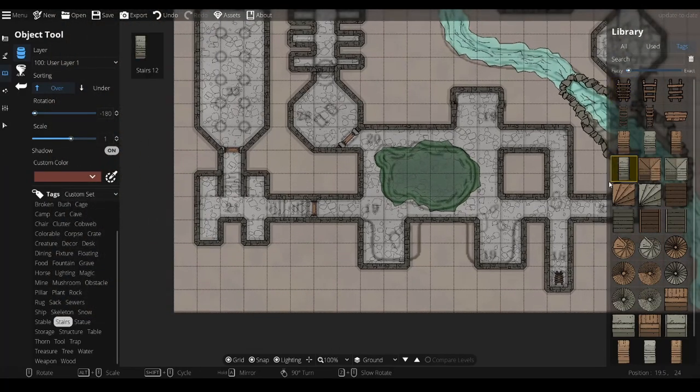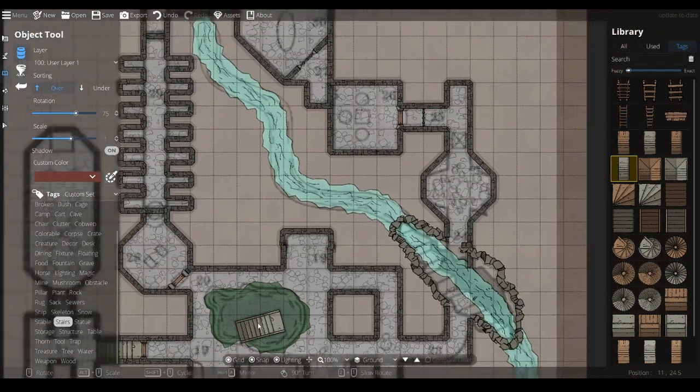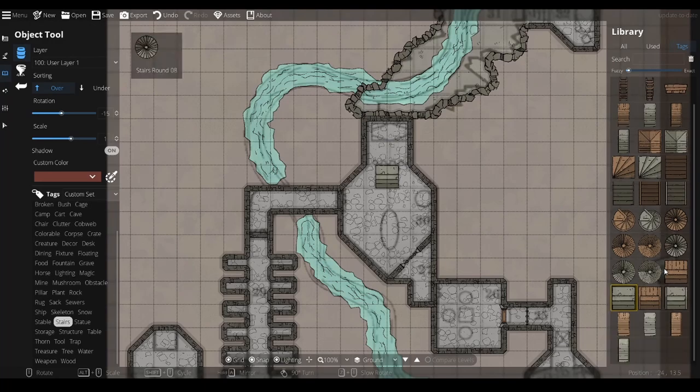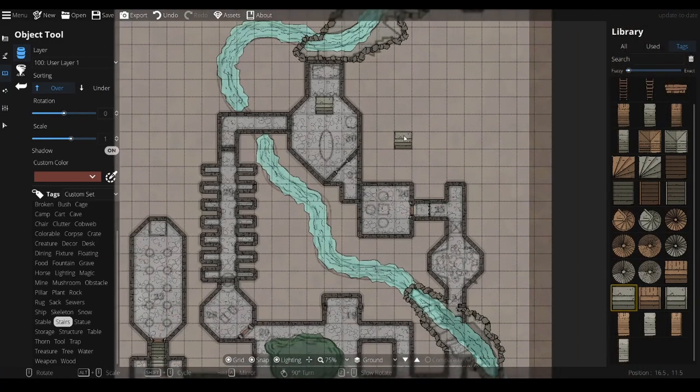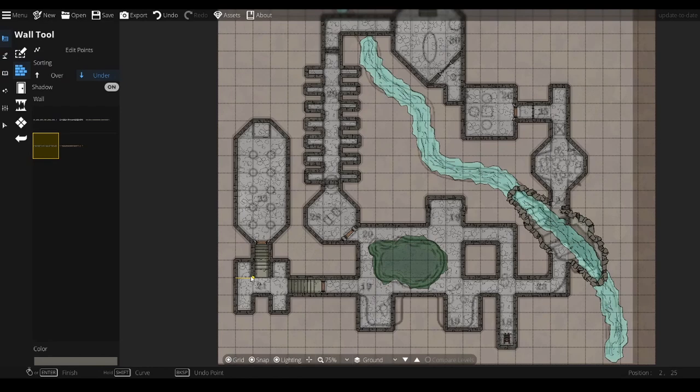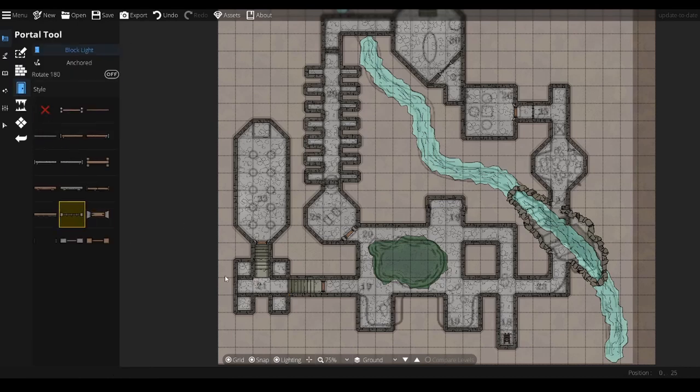Where's a nice stone staircase? That looks good — that leads down. I've just realised there are portcullises there because that's a little prison. So I need some more portcullises. These steps are a little bit weird — something like that for those steps. Wall tool again. Wall there, there, there, and there. Portal tool. Portcullis — there, there, there. There we go. That's our little prison. Stairs are all done.